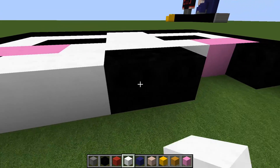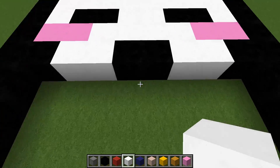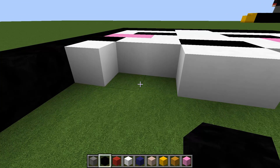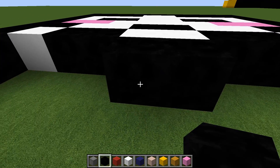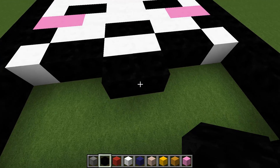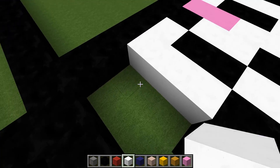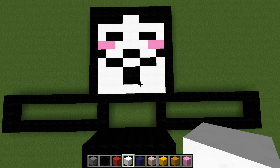Switch back to the white and fill in that row. This part is the nose. Underneath the nose, put two more white blocks and then one on each end. Go back to the black blocks and place two in there, two in there, and another two just here — the face is slowly starting to come together. Place another two black blocks, then fill the rest of this section in with white concrete. And there we have the hacker face.